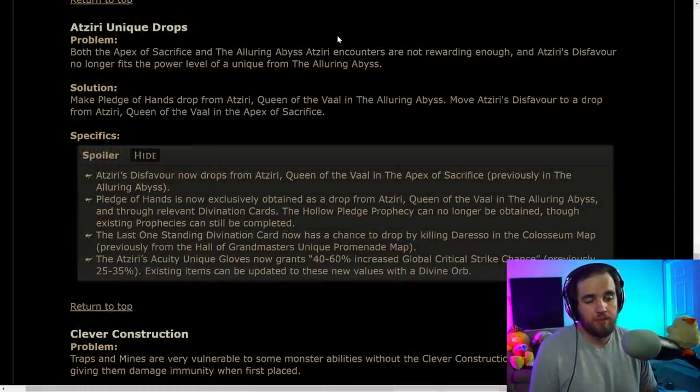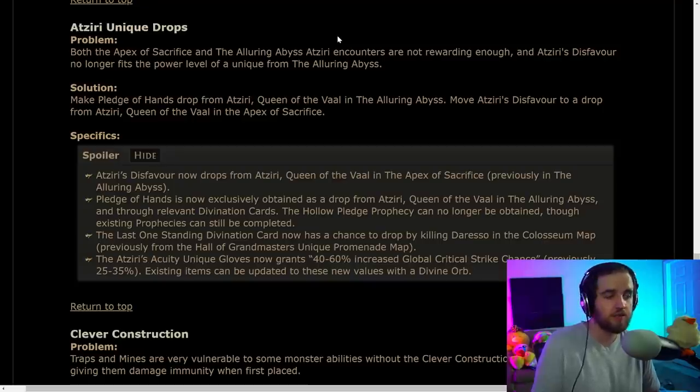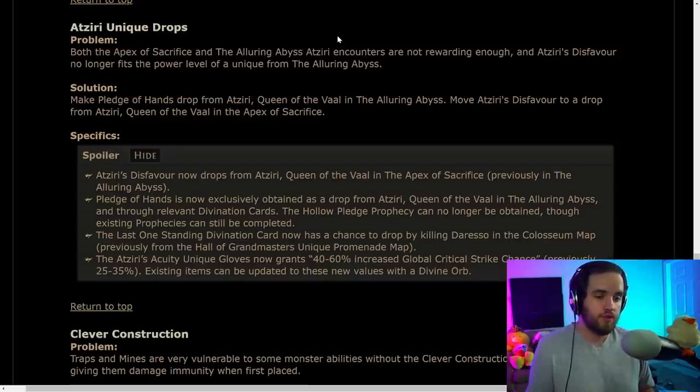Atziri is having a couple of her drops moved around. Pledge of Hands is being moved as a drop from Uber Atziri — nobody really uses it anymore, but thanks. Atziri's Disfavour is being moved to the base Atziri fight at level 70, meaning it'll be much more available early in the league as an easy leveling axe. And we now have a way to farm Pledge of Hands.